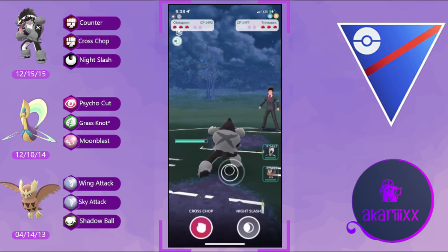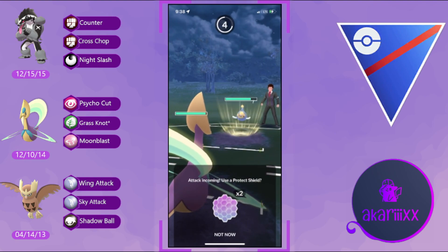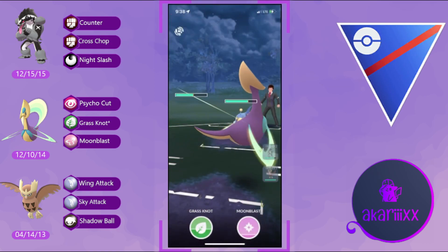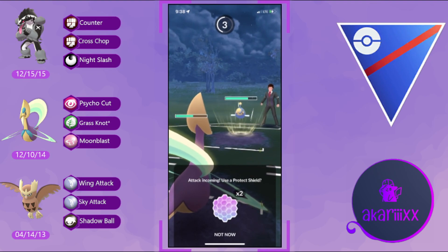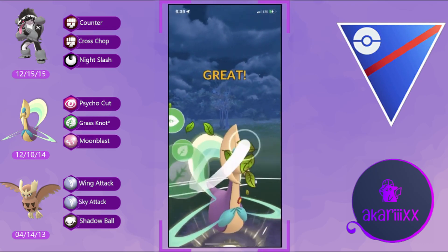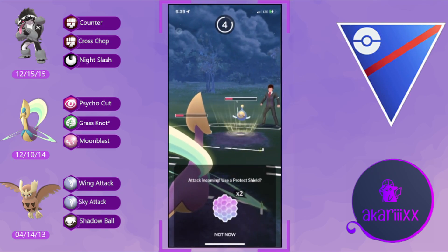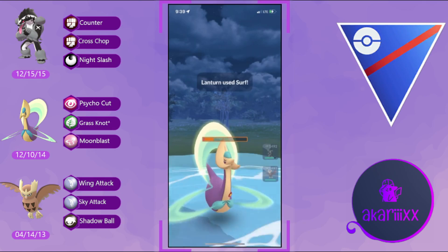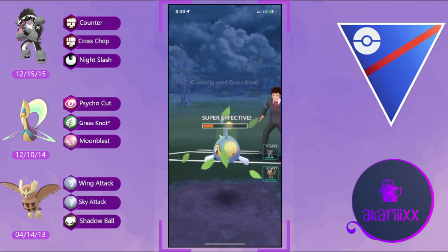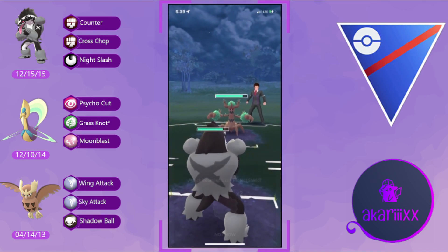Next battle: a great lead with Obstagoon against Trevenant. Trevenant still exists in Gold Battle League. The opponent realizes they have a horrible lead and pivots into Lantern as a safe swap. We build up to back-to-back charge moves on Obstagoon before pivoting into Chrysalia. The opponent throws Thunderbolt and Surf before we fire off any charge moves — our thinking is that the energy on Obstagoon may be more meaningful than the health on Chrysalia, and we don't need to win switch here.